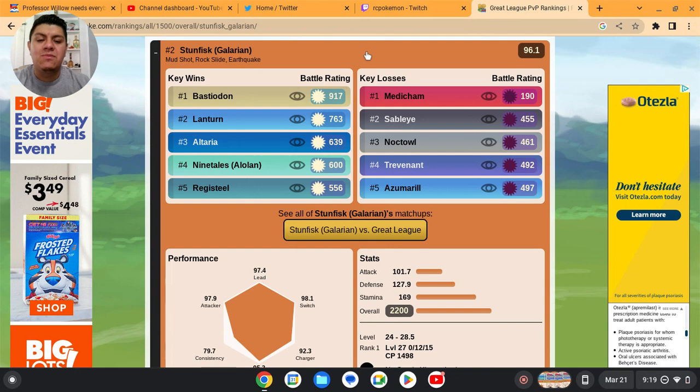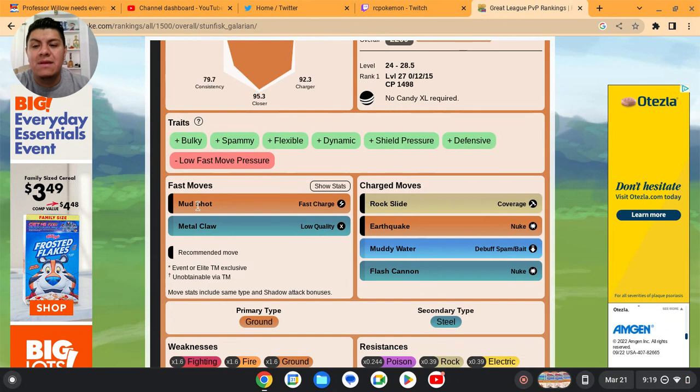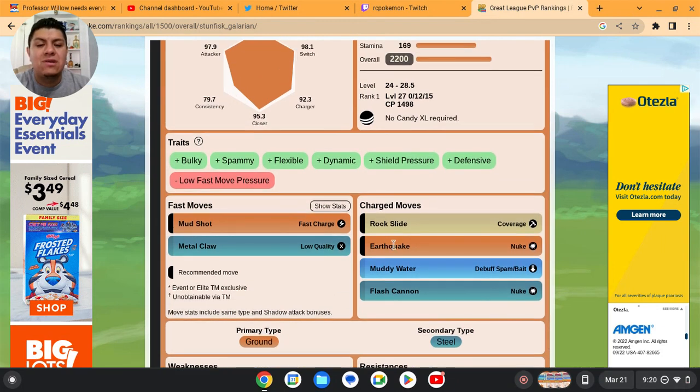Don't put Muddy Water on this Pokemon. I have seen a few people running Muddy Water but it's not good. Make sure you have Rock Slide and Earthquake. Mud Shot is very, very important as its fast move. This Pokemon can also learn Metal Claw. Its charge moves include Rock Slide, Earthquake, Muddy Water, and Flash Cannon, but the best moves are Rock Slide and Earthquake.